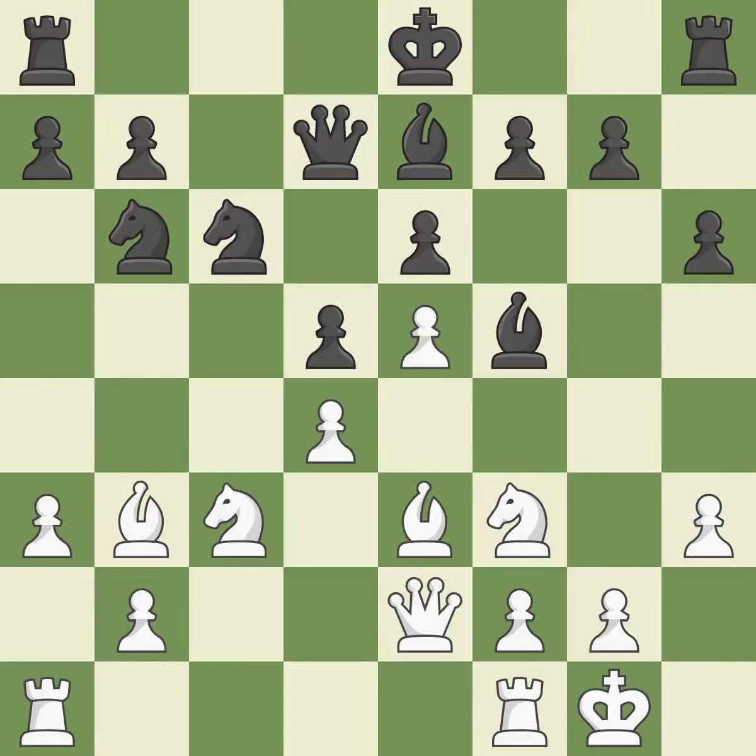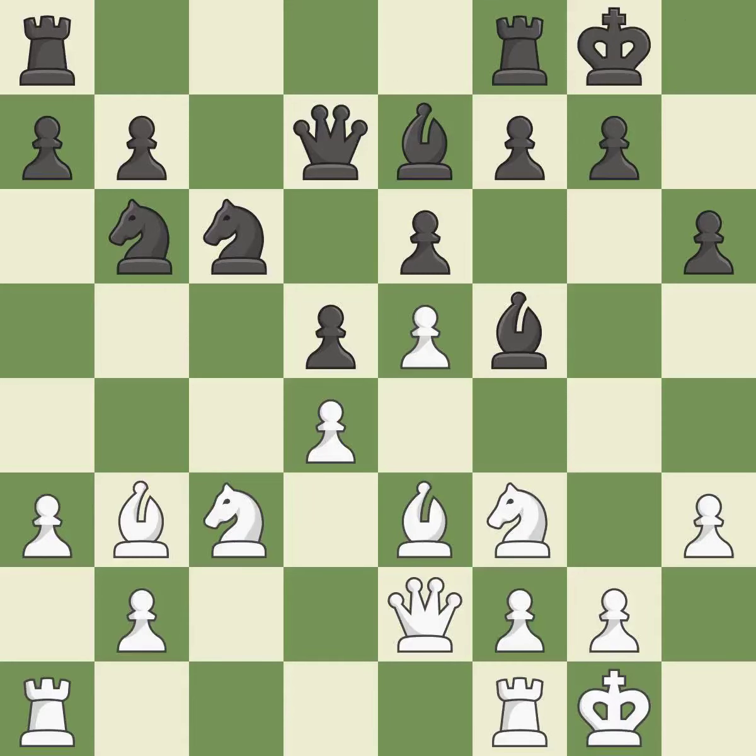That's good. However, this misses a chance to advance a rook from its starting square — it is incorrect. The rooks are linked by this, making it easier for them to work together in the future — it is ideal. This requires an open file, a typical technique for rook activation — it is ideal. This wins time by threatening a bishop and forcing it to retreat away — it is ideal.